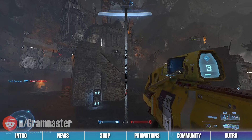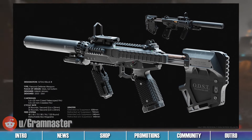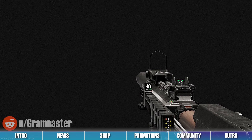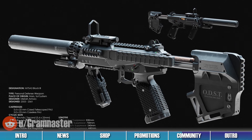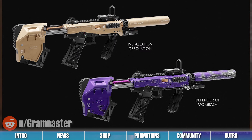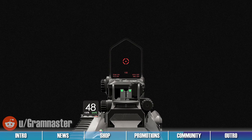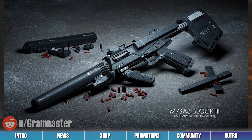3D artist Graham Naster created these renders of a redesigned silenced SMG and shared them to Reddit this past week. We can see a completely redesigned silenced SMG originally seen in Halo 3 ODST, with insane amounts of added detail. We really like the creativity and design work that went into these renders. This silenced SMG looks absolutely stunning with its detailed weathering and reflective textures, and we appreciate the many images showing off the different variants of the weapon. The first-person perspective shown for this weapon also looks incredible, and we especially like the sight and ammo counter seen attached on top of the gun.